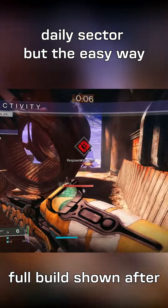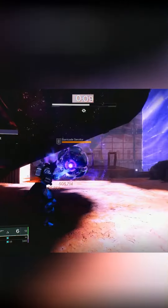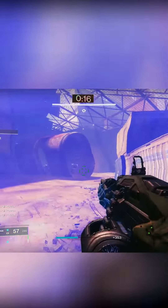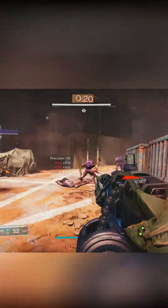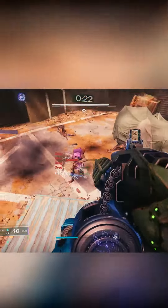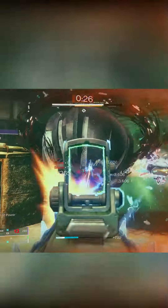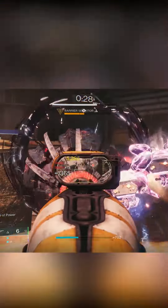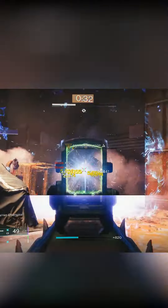Starting off by finding the eyeball, the shield, and a nice little melee to get rid of the adds, which opens the door. Then killing some adds here, getting some other adds to come out. Dodge to get a little bit of my grenade back, and then I should have my grenade — I try to kill this thing.